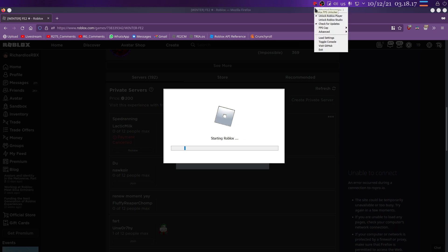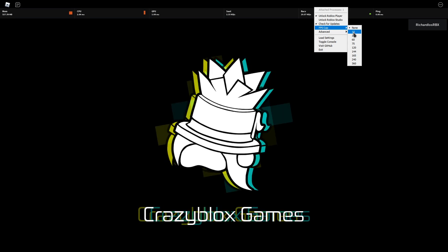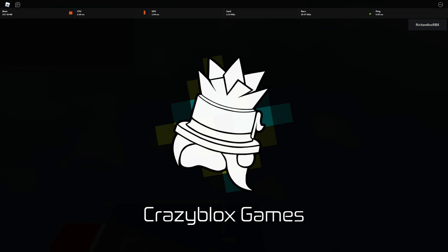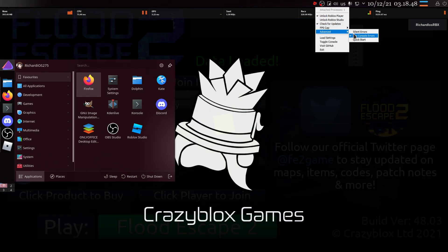So to do the bug, first you need FPS Unlocker and you need to go to settings and make a custom FPS cap of 10. While FE2 is loading, wait, then cap the FPS to 10. As you can see, the loading screen freezes when your FPS drops, and now you are stuck in here. Well, actually it might just be a Linux issue — let's try that again when the game actually loads.